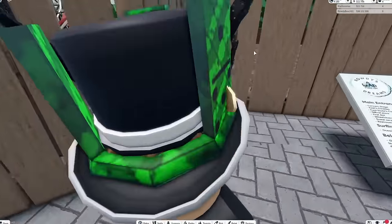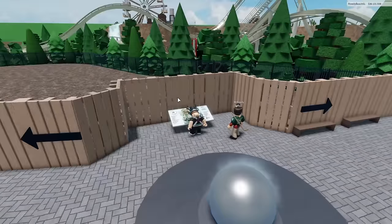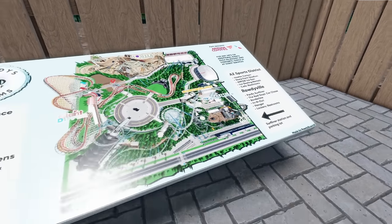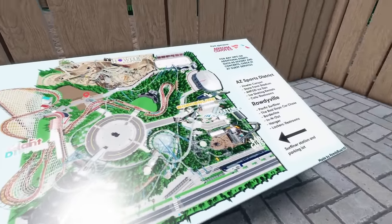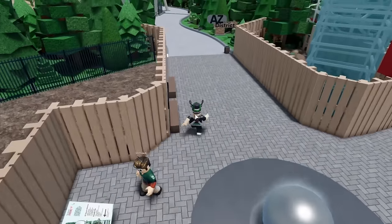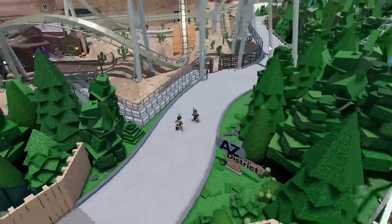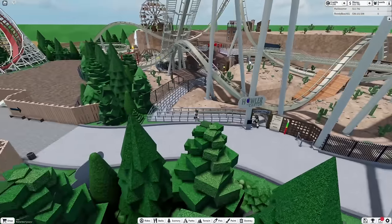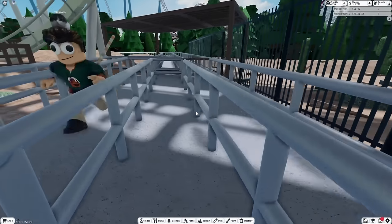I think what we're gonna want to go do next is this coaster over here, which is the dive coaster — it looks awesome. This AZ Sports District is interesting. So this is Howler Canyon, which is gonna be what we ride next. This looks crazy and actually really cool. Let's just make our way through here. I'll hop over the queue — I'm better than the queue. I love this little area in here, it's kind of neat.